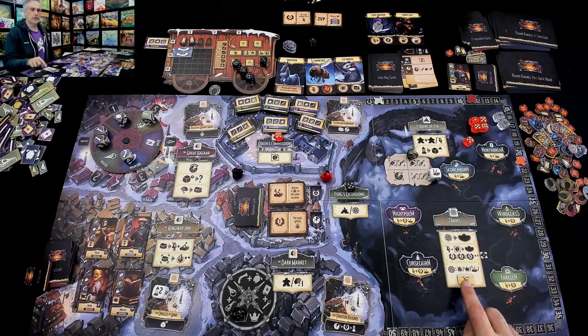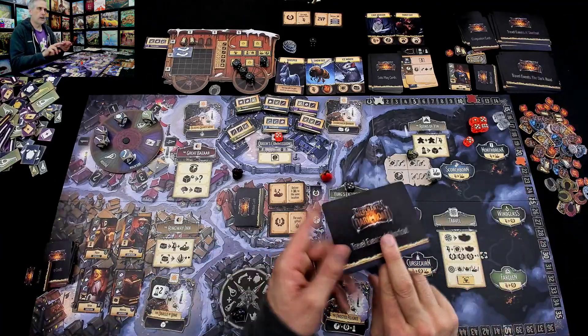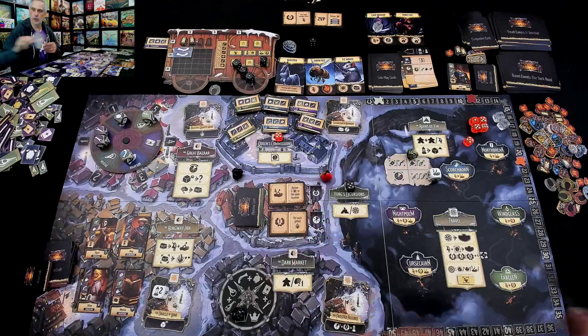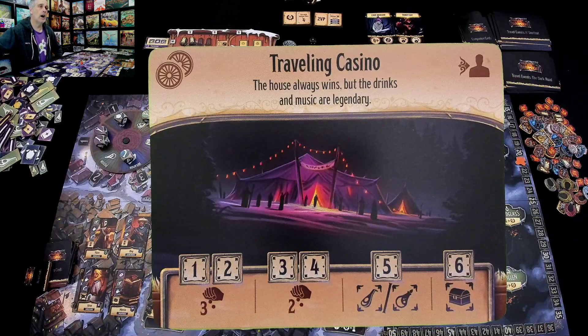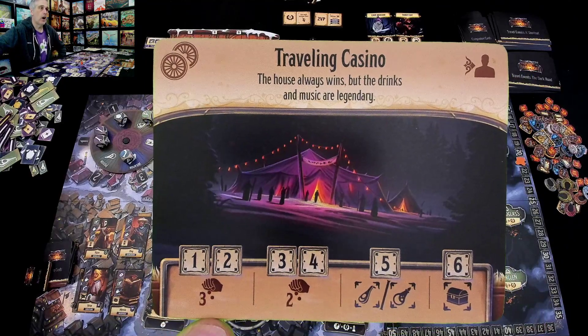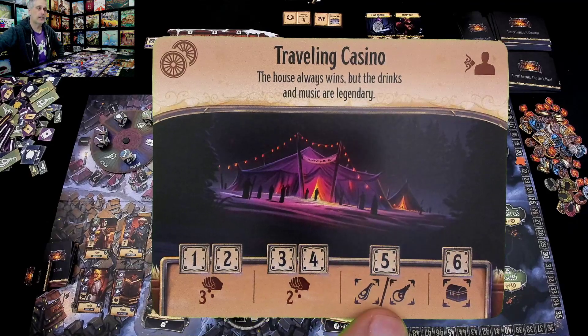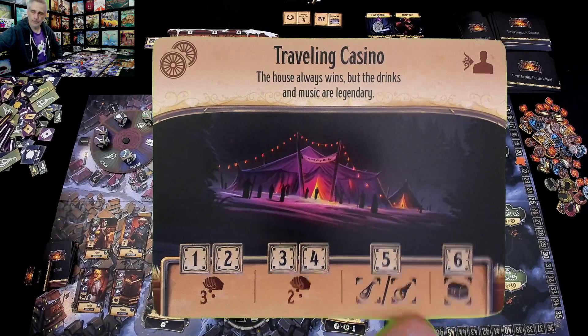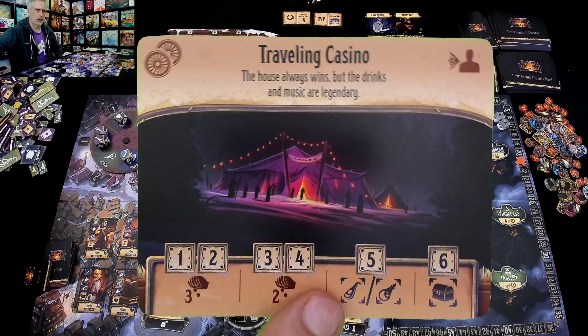So that was my leadership reward. Now, the thing is, you haven't seen one yet because I haven't had enough lanterns. But if I'd had three lanterns and taken a shortcut, it might have been the traveling casino where the penalties are much harsher and often you have to get into the higher numbers to get good stuff.